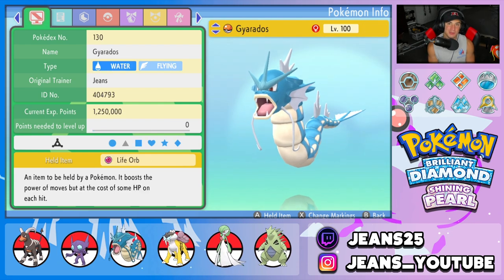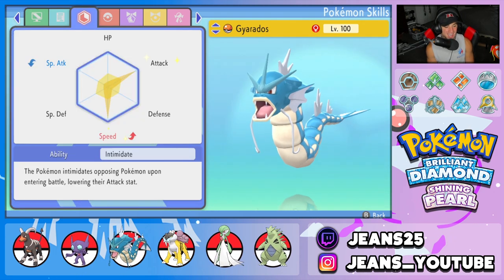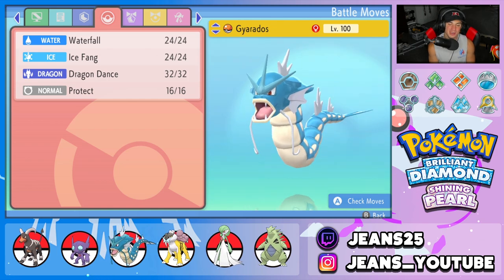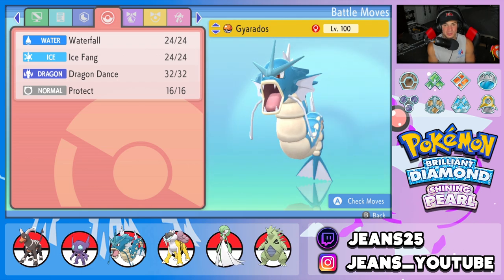Third Pokemon on the squad is Gyarados. He's rocking that Life Orb and Intimidate ability. The moveset is fairly standard: Waterfall, Ice Fang, Dragon Dance to set up, and Protect as the final move.